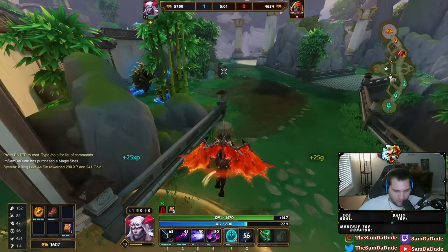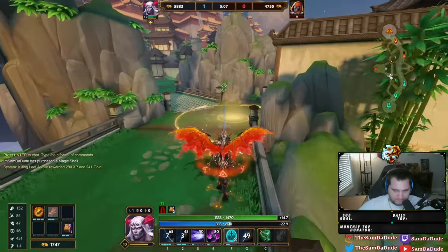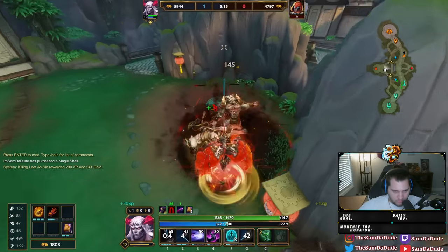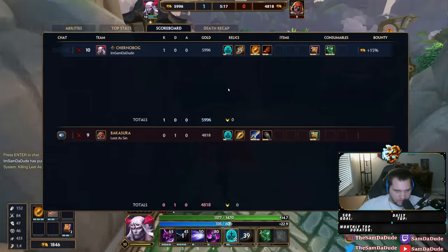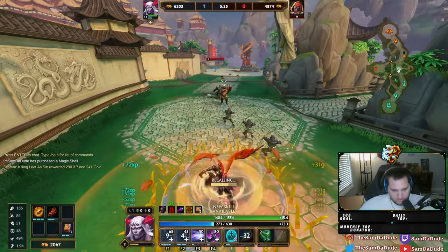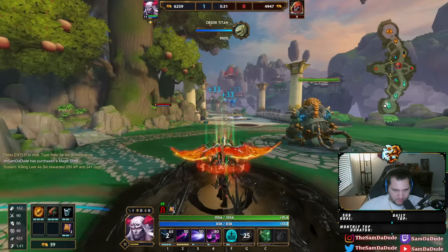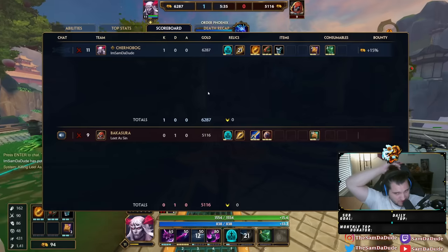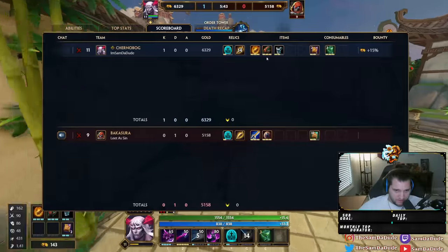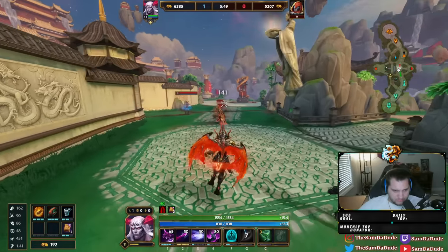I like leveling my ability 1 to maybe rank 3 first to help clear wave, and then maxing my 2 after that. I want to get my Devo's. Grab this, now going to Breastplate. I could ult him here but nothing would come of it — he's got Berserker Shield and I don't have a finished offensive item and my Devo's aren't stacked, so I wouldn't really gain anything.